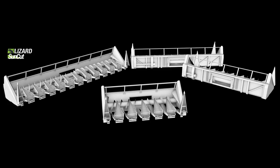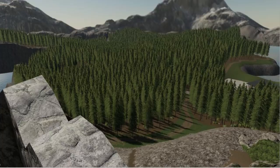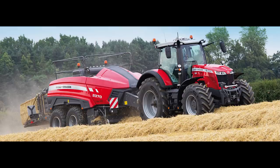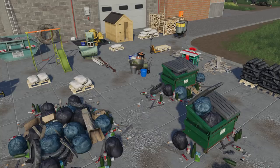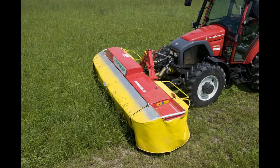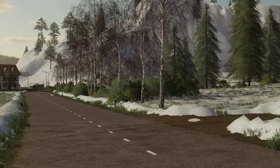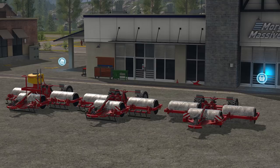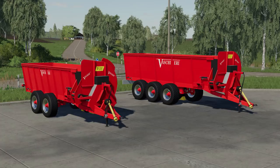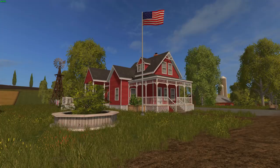Also in testing on consoles: Jaskin Waggo ST8000 D12, Lizard Sun Cut Pack, Logging in the Mountains, Mossy Ferguson 8700 S, Pig Shed, Placeable Details Pack, Pottinger Nova Alpin Front Mower, Seasons, Seasons Geo Snowy Lands, SMS LV 520 T, and Fast Cherry Pack.